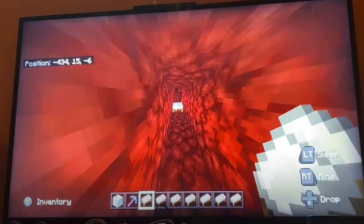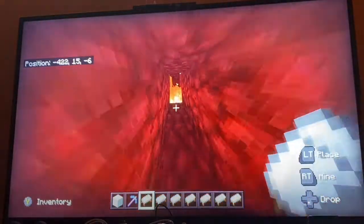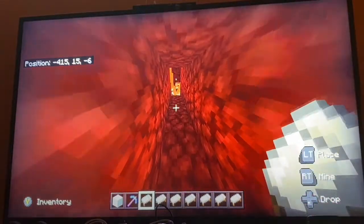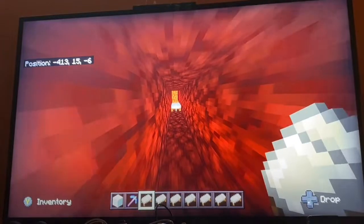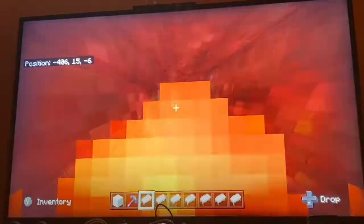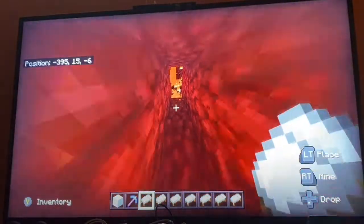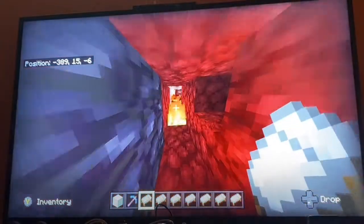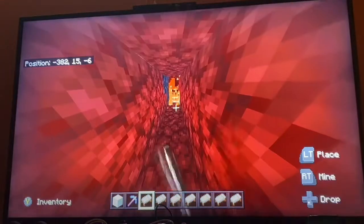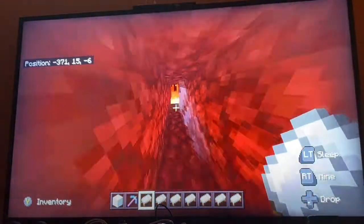I'd recommend stepping back — you don't have to place a block, just make sure you have good armor. In survival you can take a bit of damage, so it's probably not going to kill you but I definitely recommend armor so you're out of the blast zone. I also recommend a few golden apples just in case you didn't bring fire resistance — at least bring golden apples to give you a better chance of surviving.